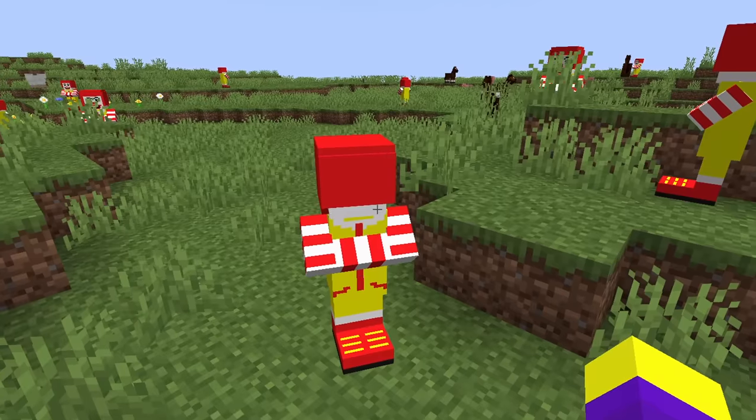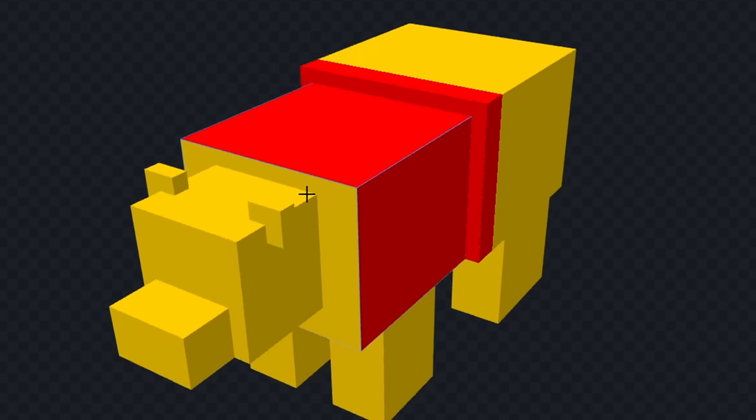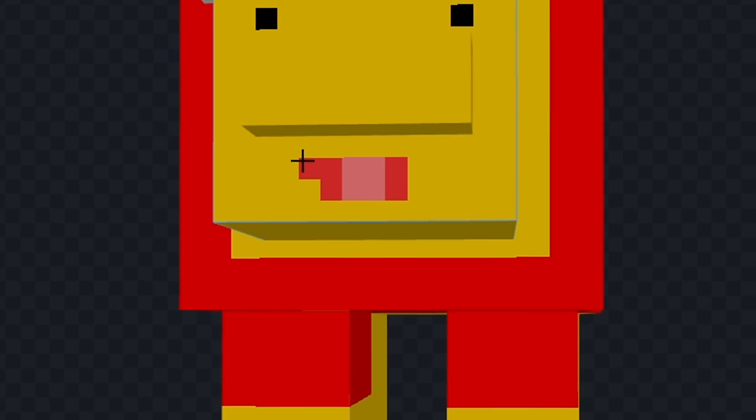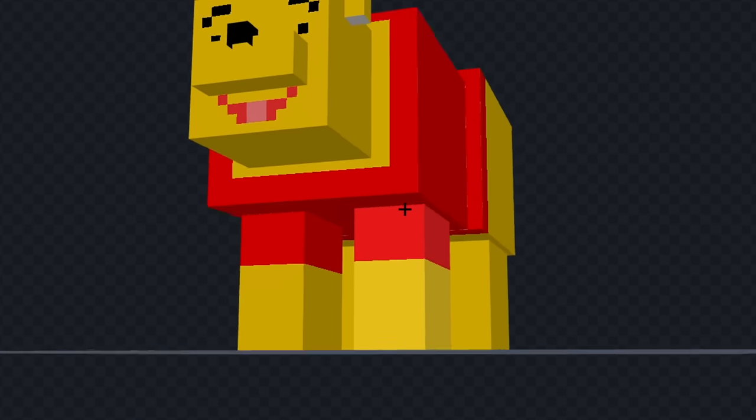It's time for the next mob. The next mob is a polar bear. Translate, and we got 'honey.' For this one, I'm going to make Winnie the Pooh. Let's color him fully yellow, and we'll draw his red shirt. Now let's change this part of his face a bit, and we'll give him little black eyes with some black eyebrows above. Now let's draw his pink tongue and a red smile on the sides, and finally we'll give him a little black nose. And I think that looks good. Let's see it in game.